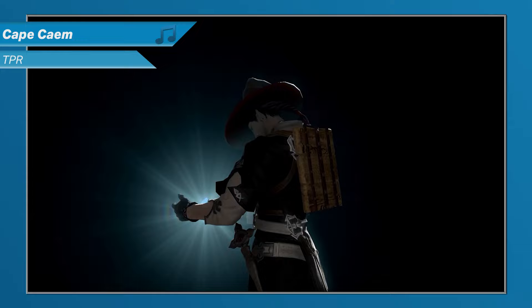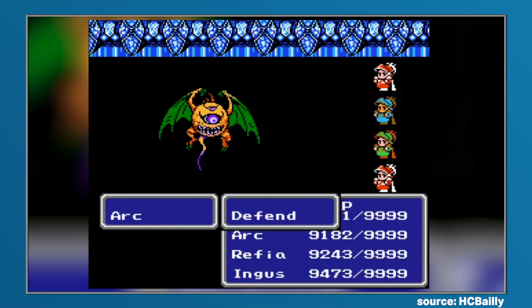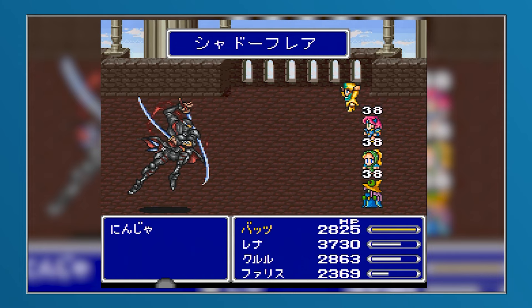When thinking about the acquisition of things that can make a party more powerful or durable, the conversation often sways towards weapons, armour and accessories. But there's a fourth category that can also have a big difference on a party's ability to progress through a game unscathed, and that category is items.